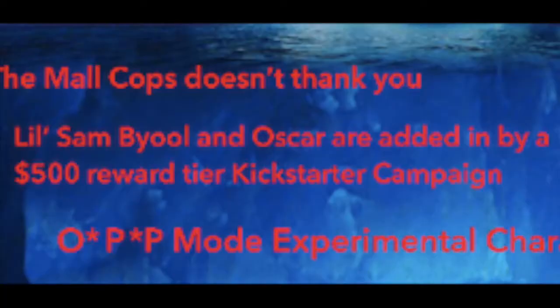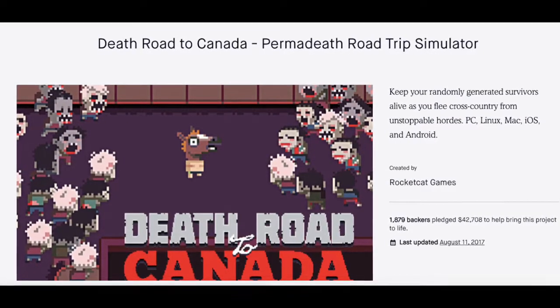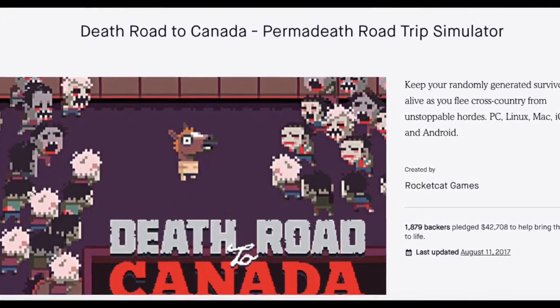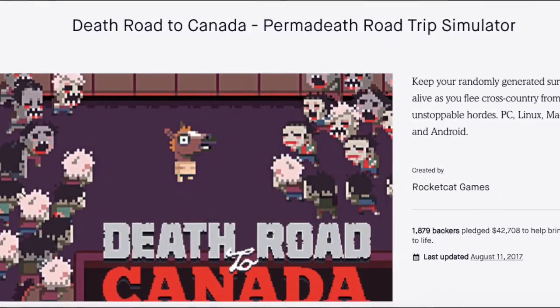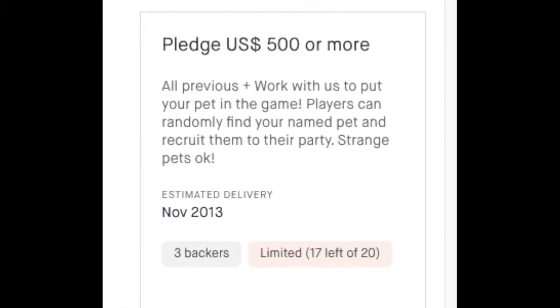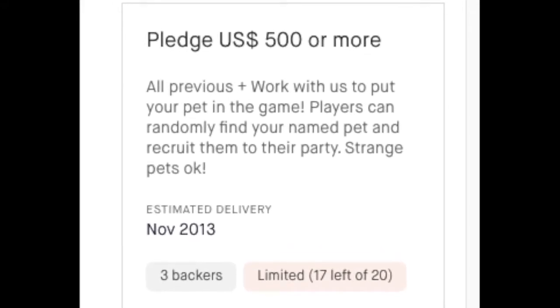Lil Sam, Byul, and Oscar are added in by a $500 reward tier Kickstarter campaign: In Death Road to Canada's Kickstarter campaign there was a $500 tier which allowed backers to put in their pets as special recruitable characters. So far, Lil Sam, Byul, and Oscar are the only ones from this Kickstarter.